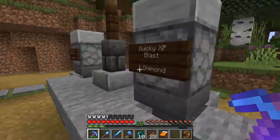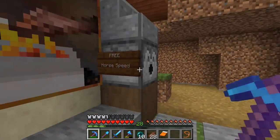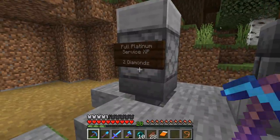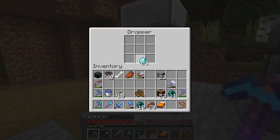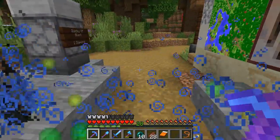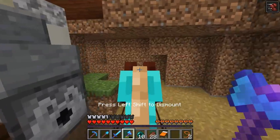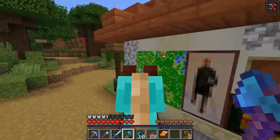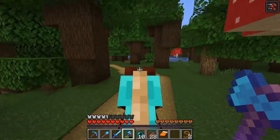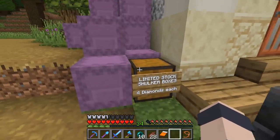There's a free horse speed option. He's got arrows — interesting. Full Platinum Service XP for two diamonds — we got to see what this is about. Oh man, if you really need a good wash, you go for the two diamonds. We've got a good minute of speed — that's handy. Limited stock shulker boxes, four diamonds each.